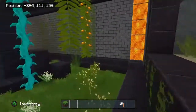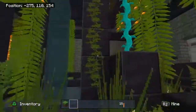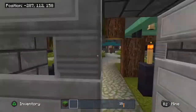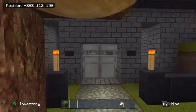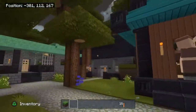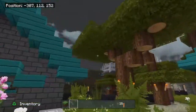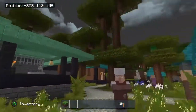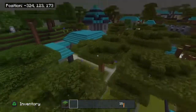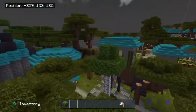Axolotls. Glowberries — I don't know what they're called. I could have sworn we had an area higher above, but I guess not. Let me do a little floating and see where I'm at. Okay, so those are the buildings that were up here.